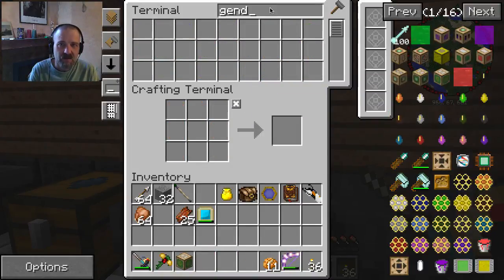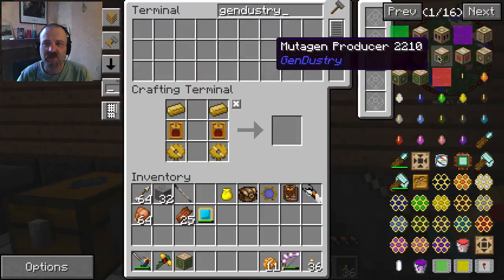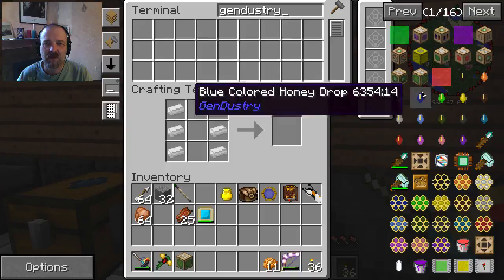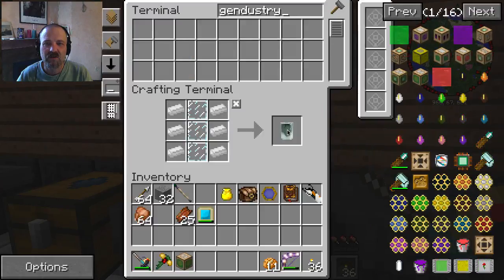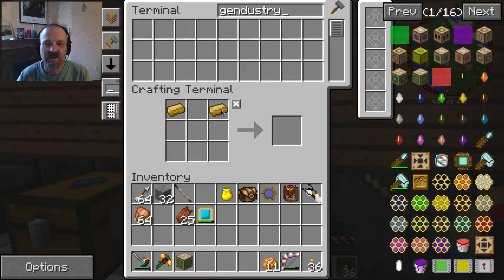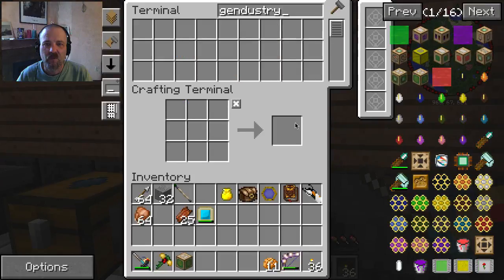This is not usable until we have the mutagen producer - I forgot about this. Mutagen producer - we need a hopper, and another one of these, and more of these. Do I have any glass? I have some glass. Mutagen producer - I need a sturdy casing, I need more bronze. We gotta make the casing first. Mutagen producer - there we go.